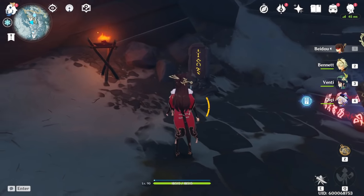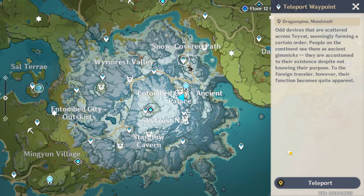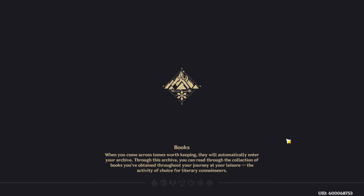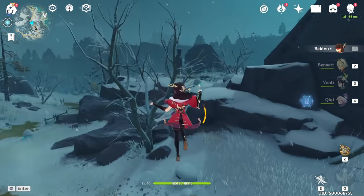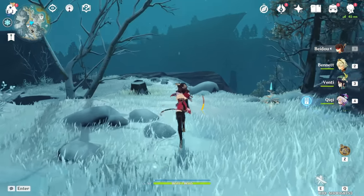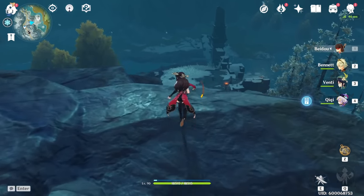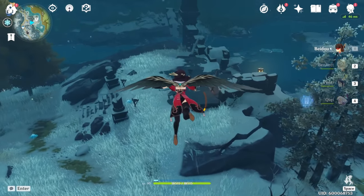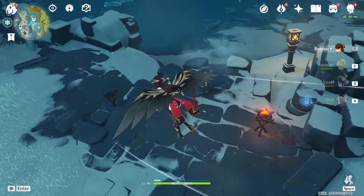So the first one: you're going to jump down from the Statue of the Seven, go right here, and that is going to be the first tablet you need. Then you go to Snow Covered Path, and once you get there you will go right on the map. Turn around and go all the way over here, and as you can see there is another stone tablet right here.